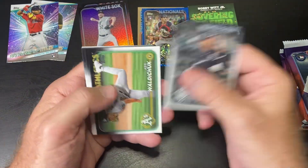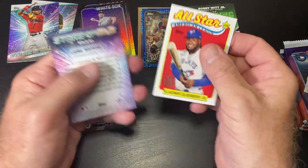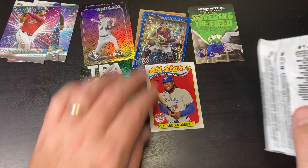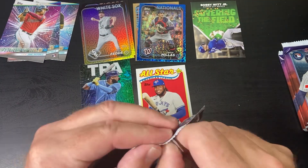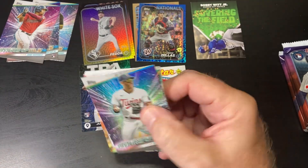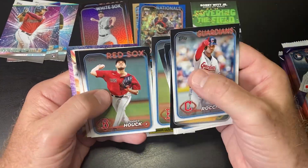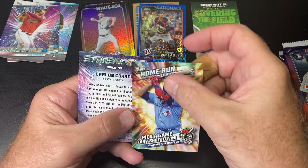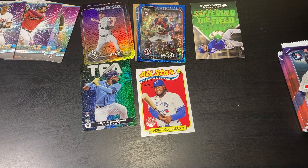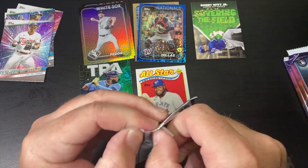Another one of those. Gladiator Mario and another Stars card — that was a dud pack. Okay, home run challenge there, Gladiator and a Stars card — another dead pack. Started off with two decent packs, I guess, and then two dead packs in a row. That's what you expect from a blaster, right?